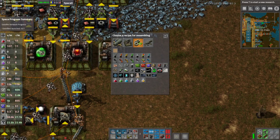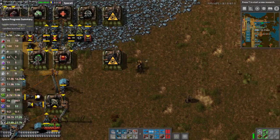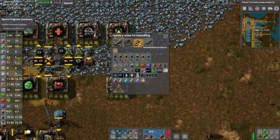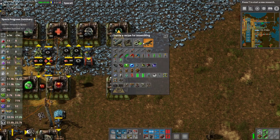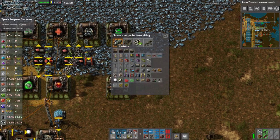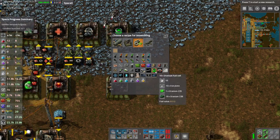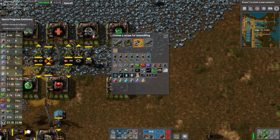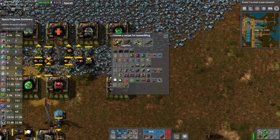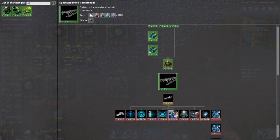We want nuclear fuel processing — let's do one there and one there. And we want nuclear fuel reprocessing for when it's all burnt out. I know the recipes are here somewhere. That's fuel cells, that's all SpaceX stuff, production — nope. I know somebody's staring at it and yelling at their screen 'JD it's in this tab' and I feel the exact same way when I'm watching somebody else going through the exact struggle I'm going through right now.